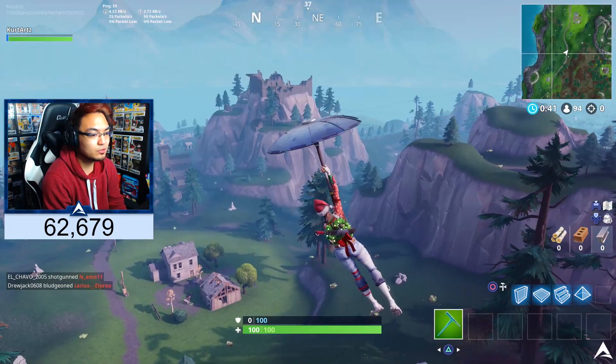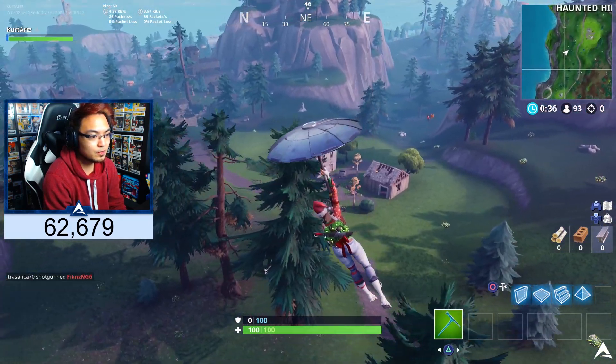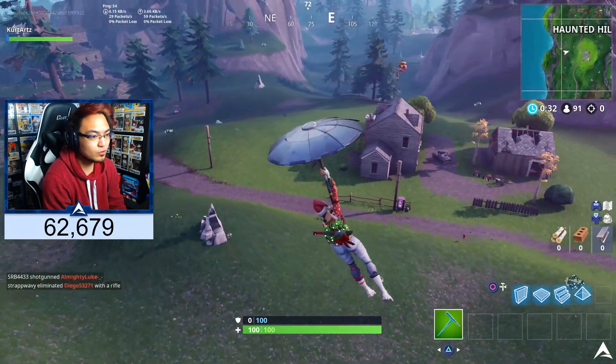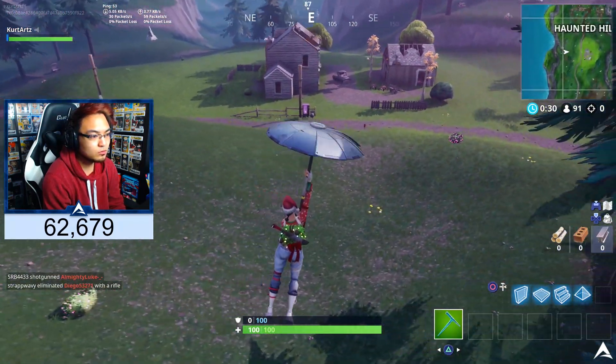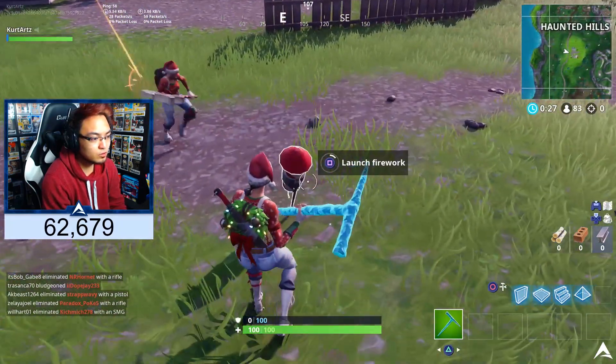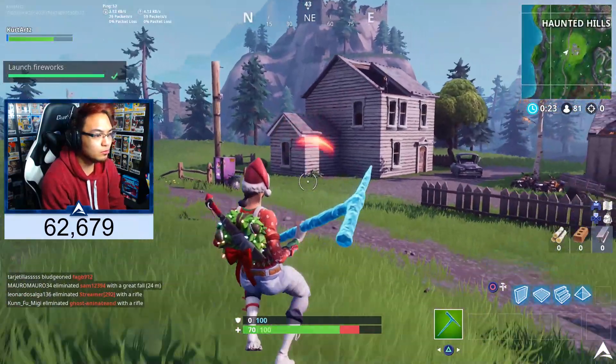For your last and final firework to get this challenge completed, you guys can go over to Haunted Hills. It's going to be on the bottom end, or the south end of it, in front of these two buildings right here. When you guys go out to the front of it, you're going to be able to find it just sitting out in the front. Go and interact with it, launch it, and once that's done, the challenge will be completed.